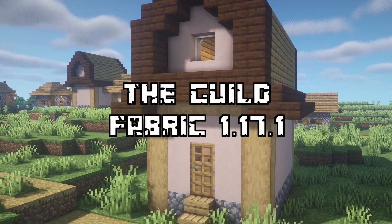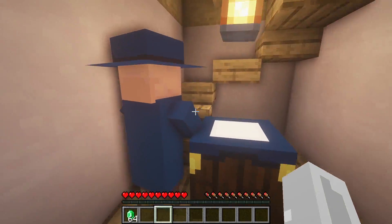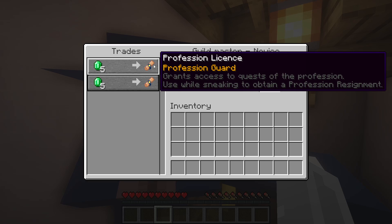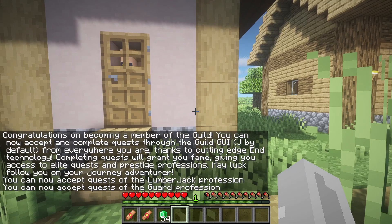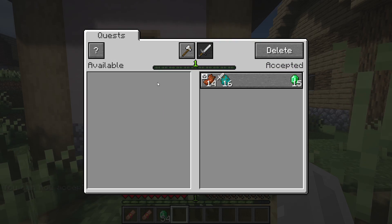After that, we have The Guild. This mod adds in a new structure in vanilla villages. You can buy a professional license from the Guildmaster inside and start working on quests by pressing the J button. This adds a really nice RPG element into vanilla Minecraft that just feels right.